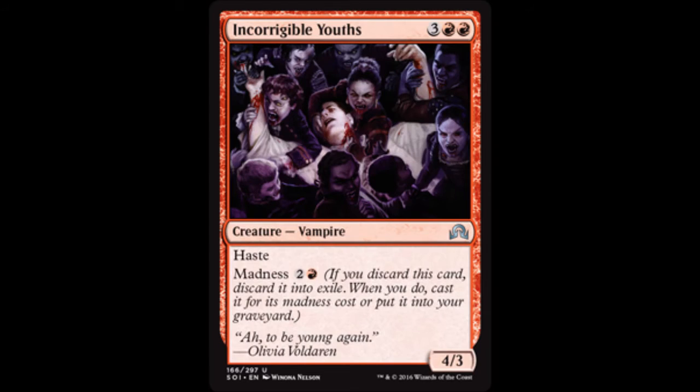The only red card in this video is Incorrigible Youths — three colorless and two red for a 4/3 vampire with madness of two colorless and a red. Madness is another ability brought back in Shadows over Innistrad. If you discard this card, discard it into exile; when you do, cast it for the madness cost or put it into your graveyard.